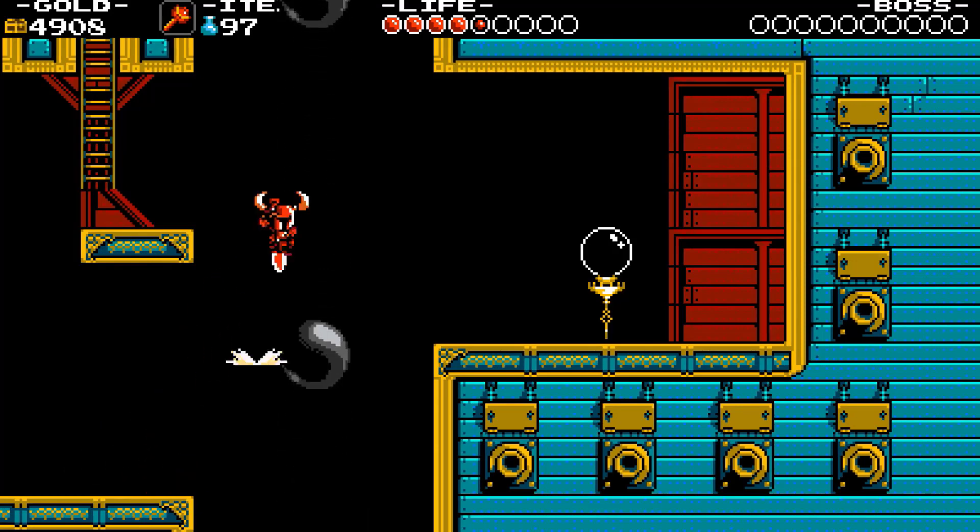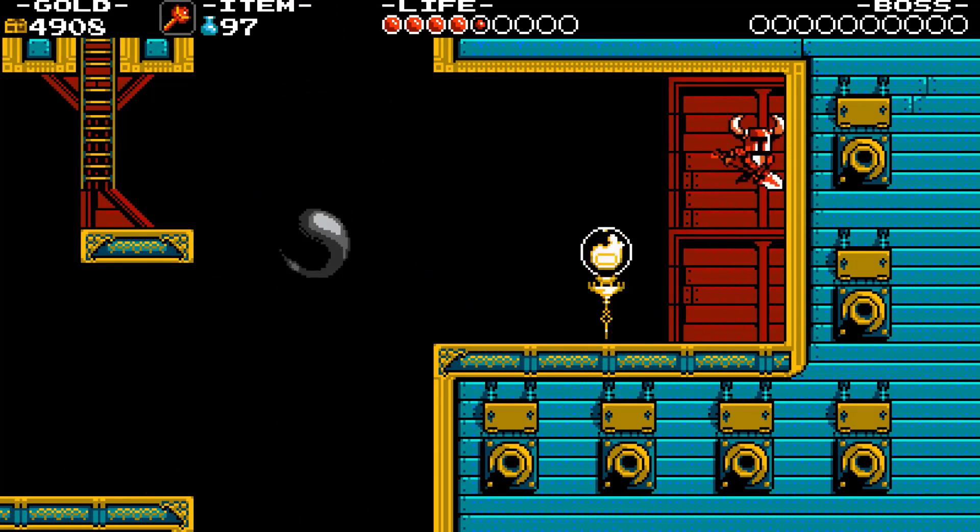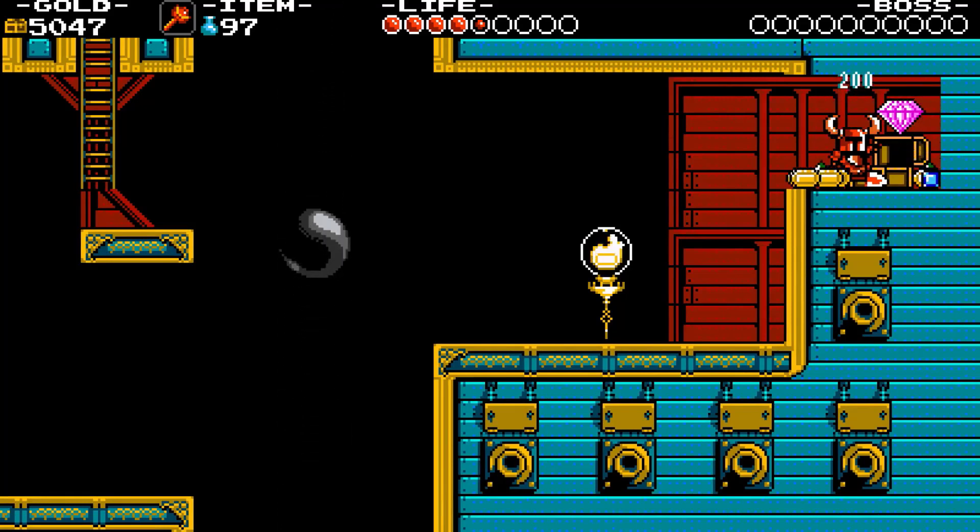Use the cannonball to get to the checkpoint. Break the top bright ball for a chest. Then use cannonballs again to get to the ladder.